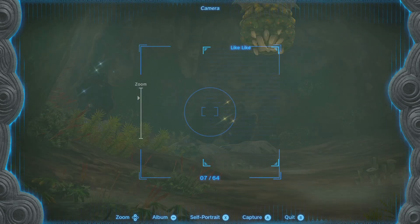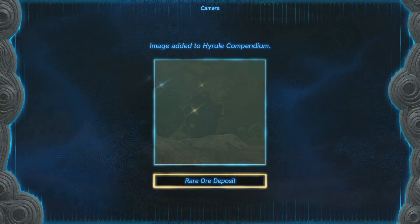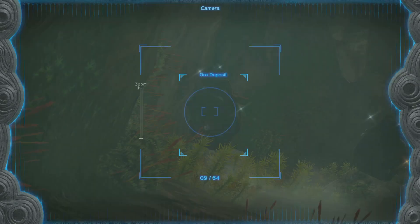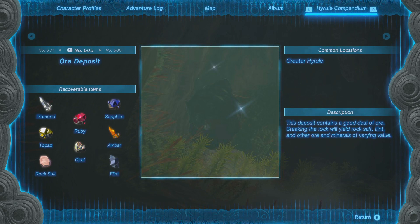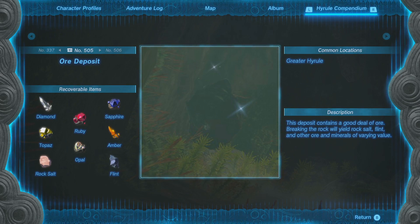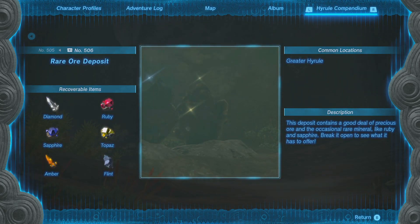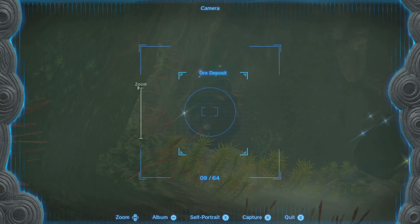Oh, and you know what — rare ore deposit. And hang on, regular ore deposit — let's go read those. So you can get diamonds — my bad. Greater Hyrule: this deposit contains a good deal of ore; breaking the rock will yield rock salt, flint, and other minerals of varying value. This one doesn't drop salt but still drops flint — it also drops amber. This deposit contains a good deal of precious ore and occasional rare minerals like sapphire. Break it open and see what it has to offer!